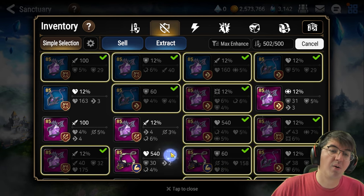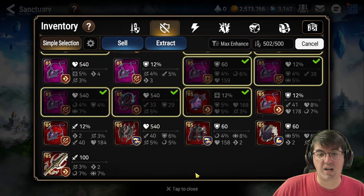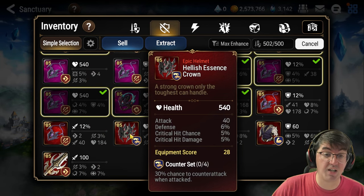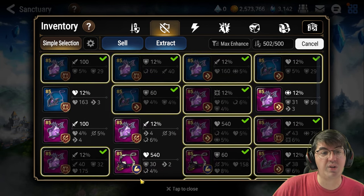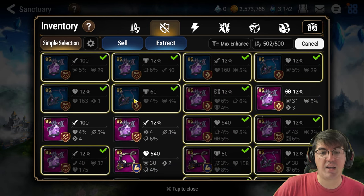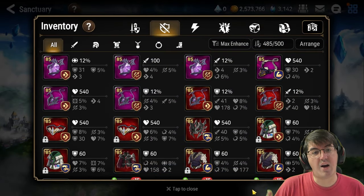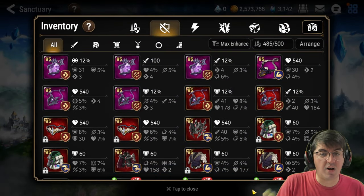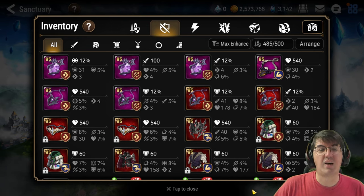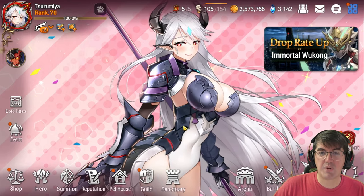Once set up, hit arrange, then Simple Selection, and it instantly selects everything below a 28 equipment score or without the speed stat. Then you can go through and nitpick - this one has speed, this one is 28 equipment score which is my minimum for rolling. Remove what you don't want to roll, hit extract, and you can neatly see all the pieces you actually want to speed-check. Super amazing - definitely get in the habit of doing it.